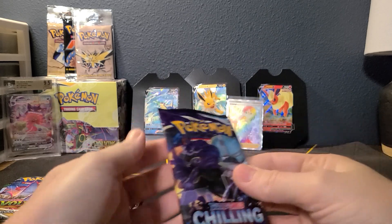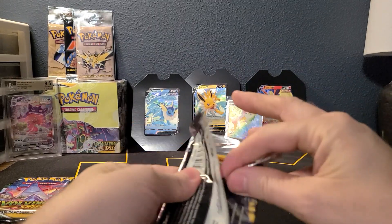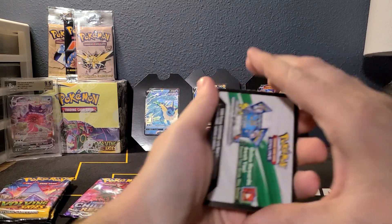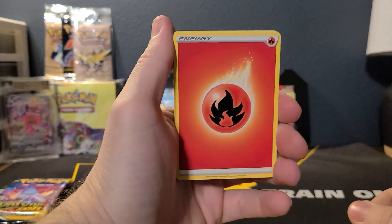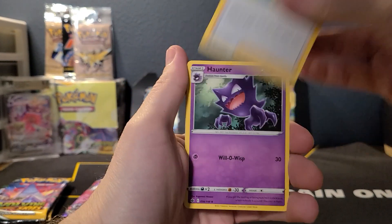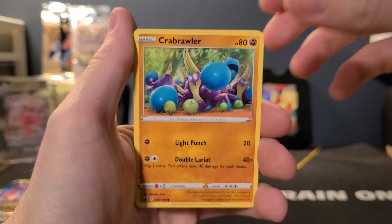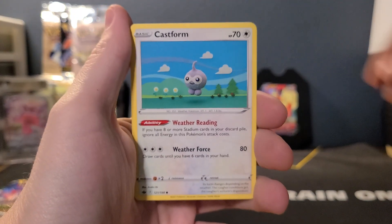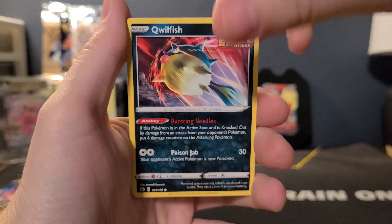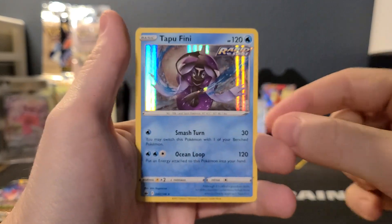Under Chilling Rain. Fire Energy. Braly, Haunter, Calyrex, Crabrawler, Snorunt, Weedle, Castform, Qwilfish, Rapid Strike Scroll of the Skies Reverse, and a Tapu Fini.